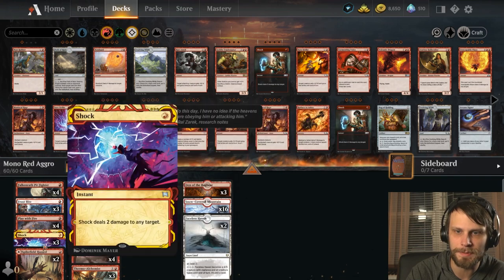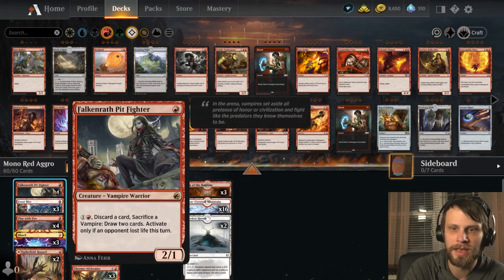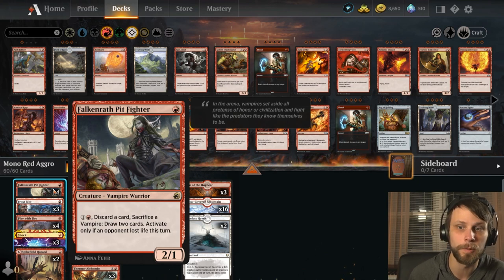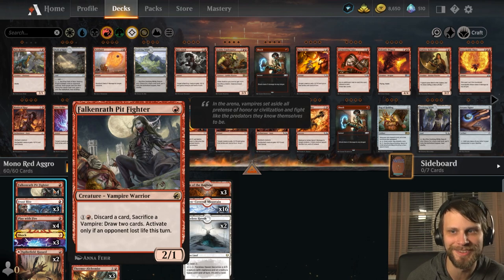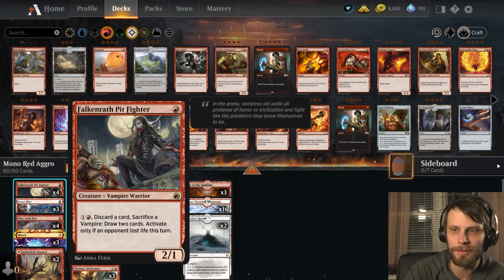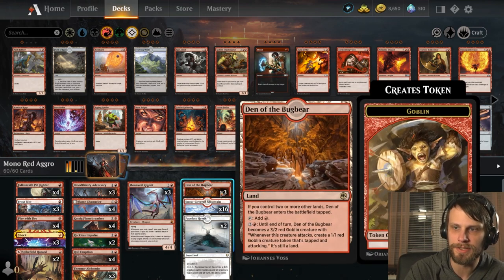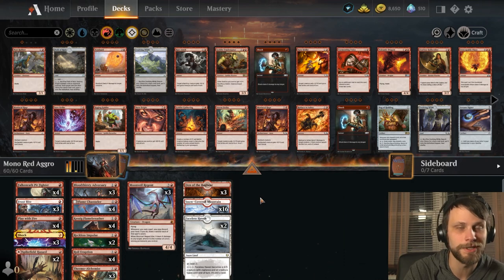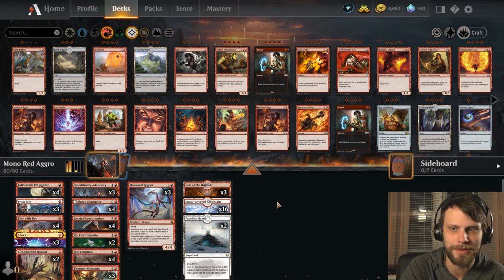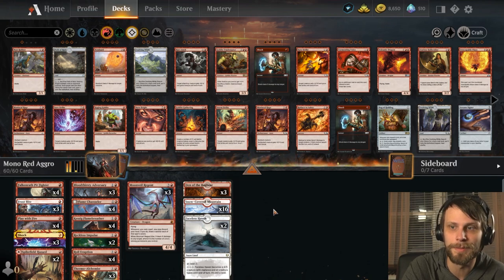Of course, we've got all the burn spells and Reckless Impulse to draw some extra cards, plus the Thermo-Alchemist to ping the opponent. Our last creature is Falkenrath Pit Fighter — a two-one for one — you can discard a card and pay to sacrifice it to draw two cards, but only if an opponent lost life this turn. Given this deck, that should be very easy. In the land slot, we have Faceless Haven as a two-of, Den of the Bugbear as a three-of, with Snow-Covered Mountains leading the pack. Overall, I think this is going to be a really sick deck. I'm stoked to try it.